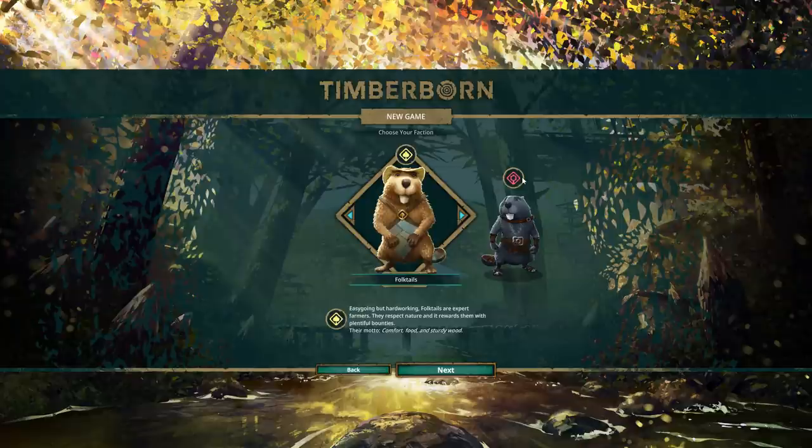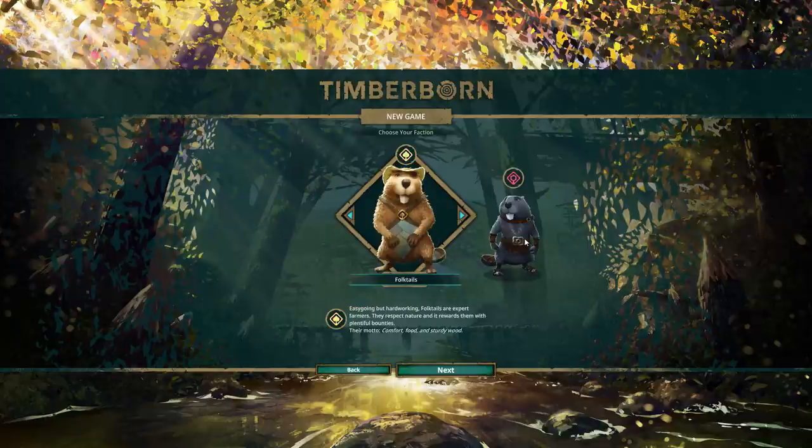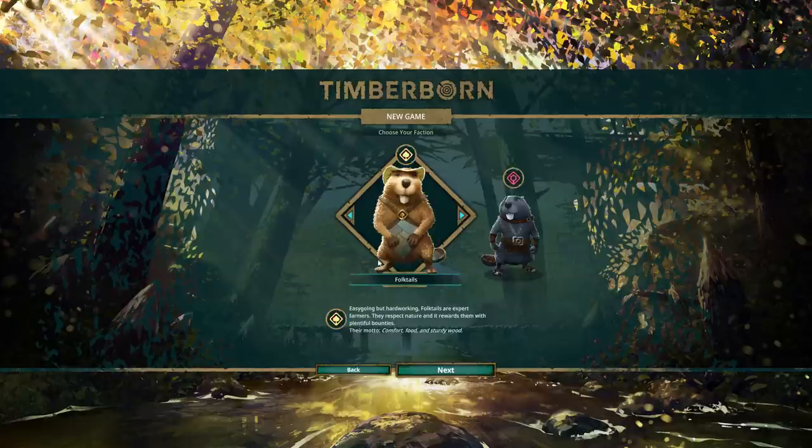It's all about beavers. There are two factions that you can play: Folk Tales, or the Iron Teeth — and they do talk to you. The Iron Teeth have mastered Iron and Science and build advanced machinery. We have to unlock those by playing the Folk Tales and getting them up to level eight happiness.